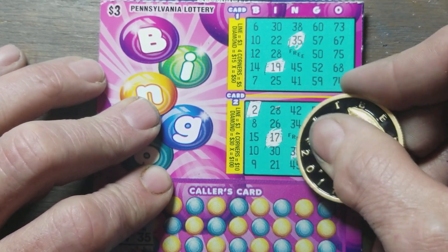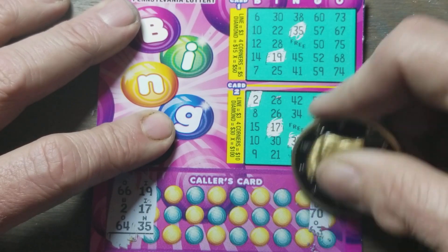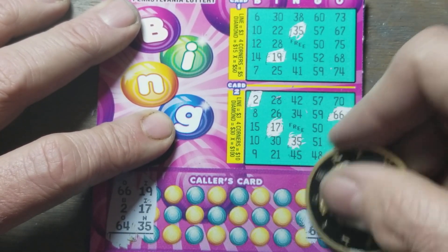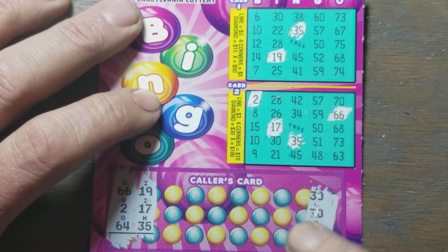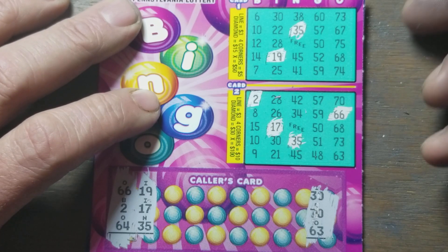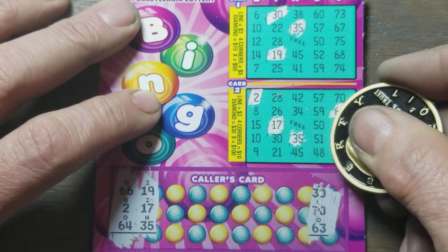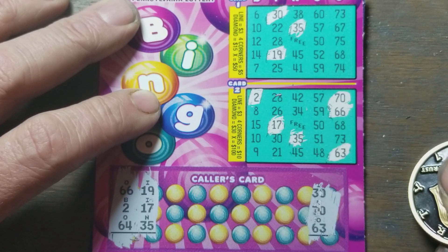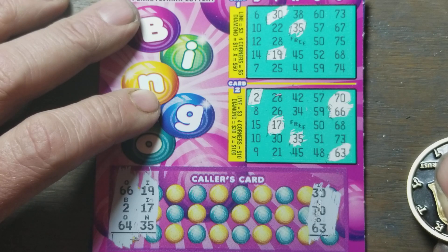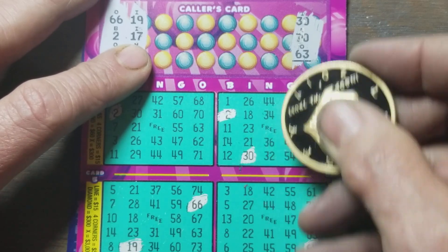17, 19, and 35. I might have to use a different coin — this one's kind of rough on it. I've never had it rip through anything before. Sure looks like a 70, and looks like a 30 also. 30, 70, 60, 30 — 63 and 70. We'll definitely be scanning this one. Look at that, we've already got three of the four corners! 30, 63, and 70 — provided what I'm looking at is actually what they are.